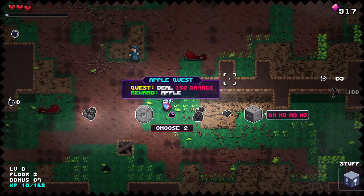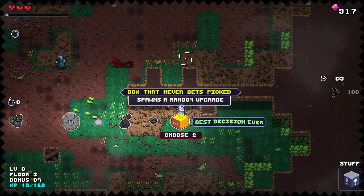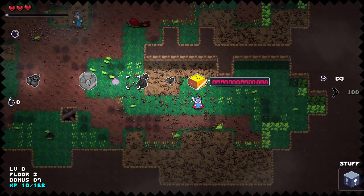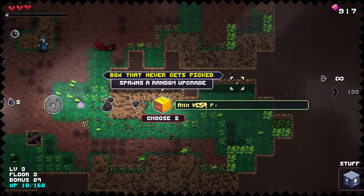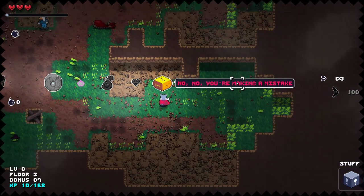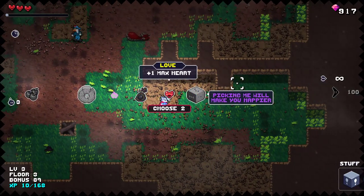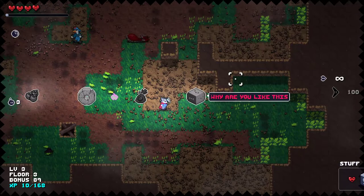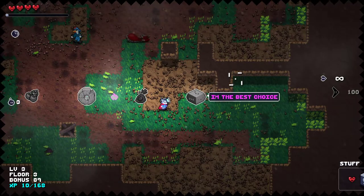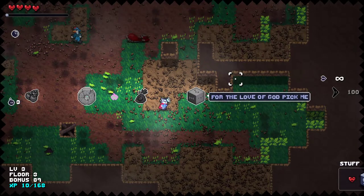The title looks nice even when it's smaller than the description. When you walk away, he has these custom voice lines — like 'Oh, finally going to be chosen... no, no, no, no! You're making a mistake! Wrong way, wrong way, wrong way!' And if you buy something else that isn't him: 'Why are you like this?' It's such a charmer.